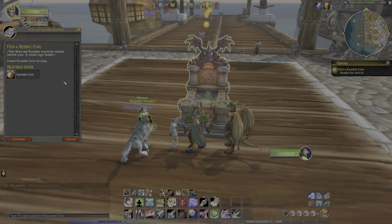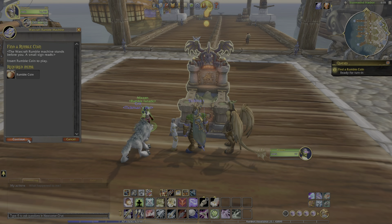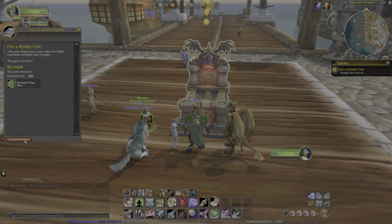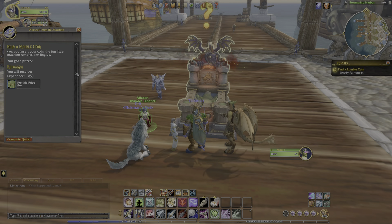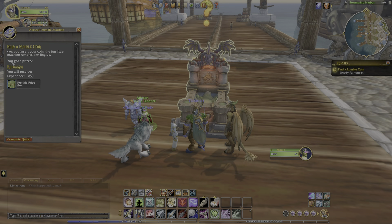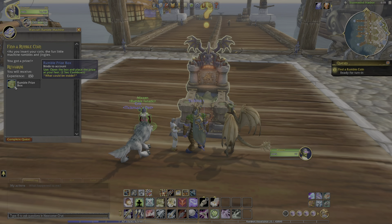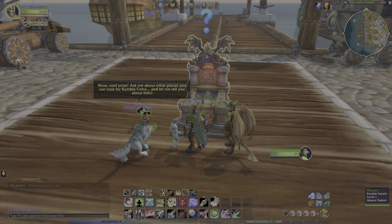The Warcraft Rumble Machine stands before you. A small sign reads: Insert Rumble Coin to play. As you insert your coin, the fun little machine rumbles and jingles. You got a prize! You will receive experience and a Rumble Prize Box. Wow, cool prize.